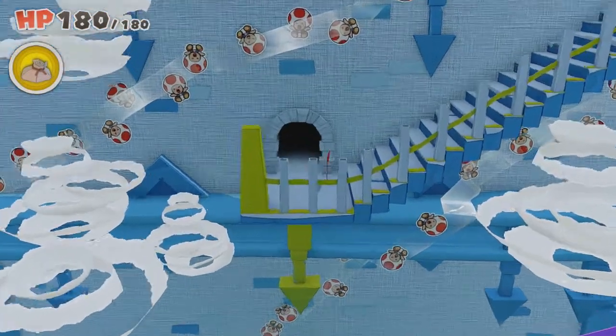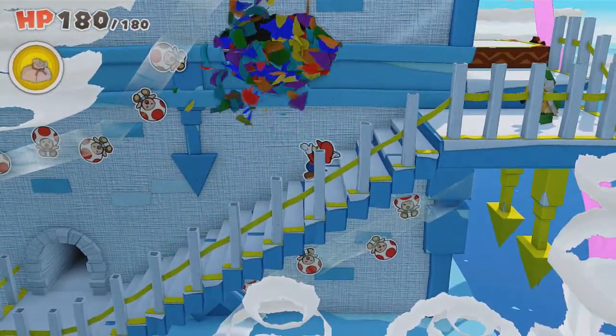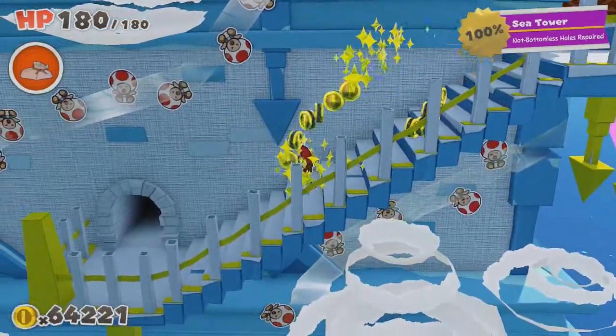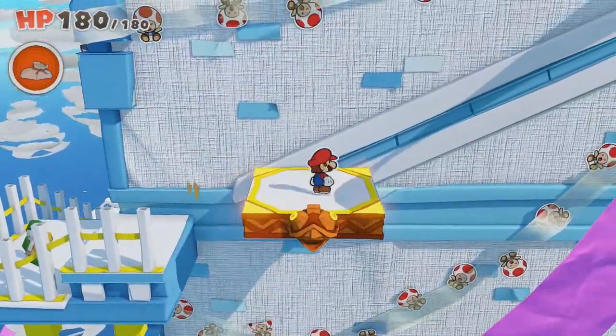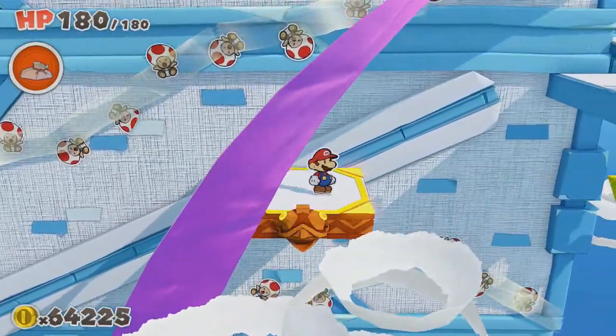We enter this place — actually exit the tower — and we will see yet another bottomless hole, and I think this is going to be the last one. Maybe we get 100%. We can completely avoid the Hammer Brother and continue on with the Great Tower.